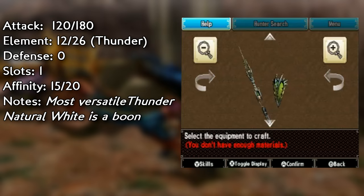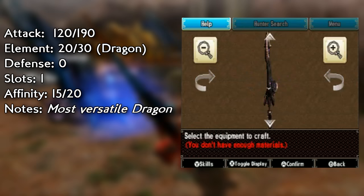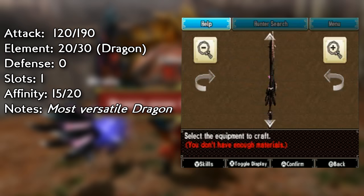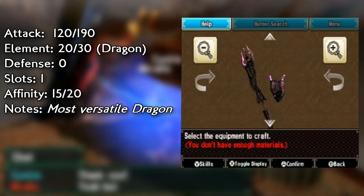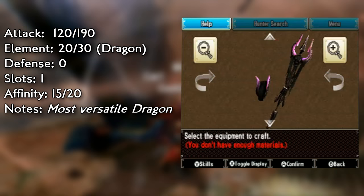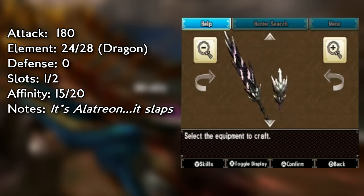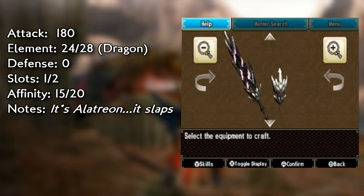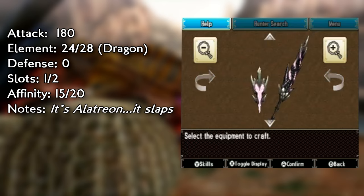For dragon lances — dragon's kind of weird because not a lot of monsters are really weak to dragon. But for those that are, you do want to go in there with a dragon weapon. The dragon lances you should probably look out for are the Gore Magala ones — either of the Gore Magala dragon lances are really good because the attack isn't the greatest but the element is high and has really good affinity. But if you don't want to go Gore, you can totally go Allotron. Allotron is a no-brainer — it has the highest natural white sharpness in the game, and with 180 attack and 28 dragon, not bad for a dragon lance.